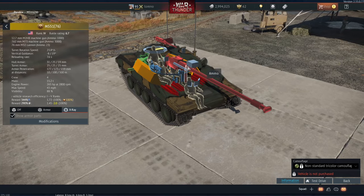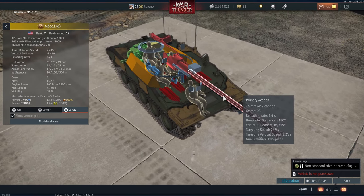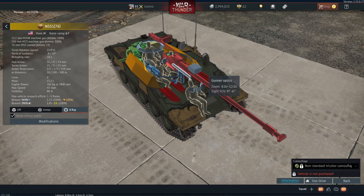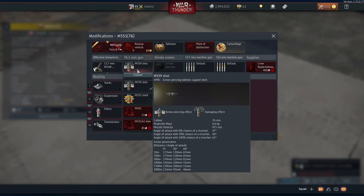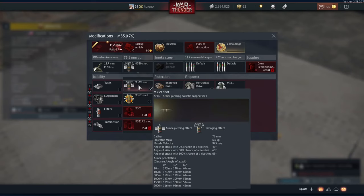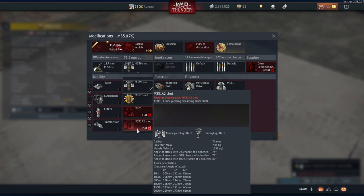Now the main difference between this and the regular Sheridan is this 76mm M32 gun, which comes from the Walker Bulldog. So it's got a two-plane gun stabiliser, gunner optics of 8 to 12x zoom, and it's capable of firing various solid shot shells: your APBC shell, HE, smoke shell, and your APDS shell with 278mm penetration.